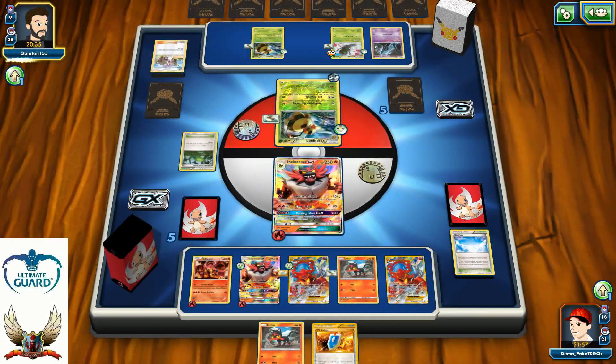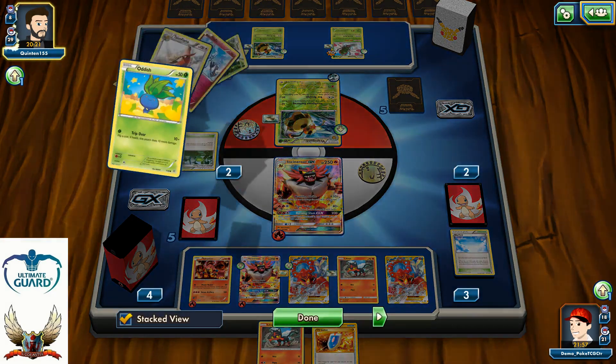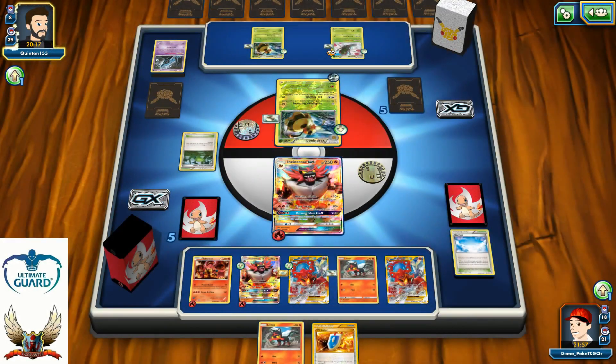So I'm going to need that Olympia so badly. An Olympia top deck would be so nice — in that case I could heal 30 damage counters and force my opponent to need that Lysandre play for the knockout. But he's also down to 8 cards, and he probably wants to get the last two knockouts versus either my Volcanions or Litten.